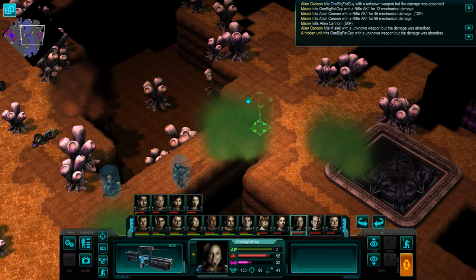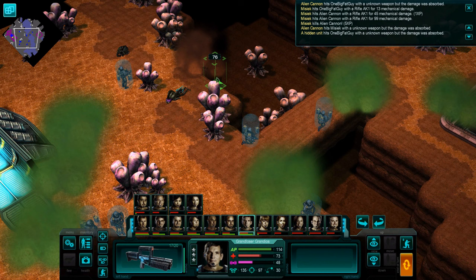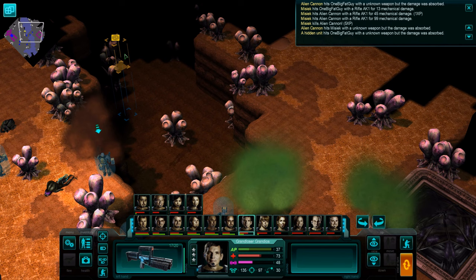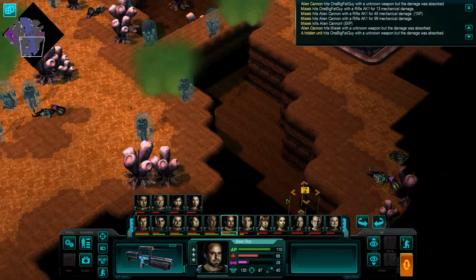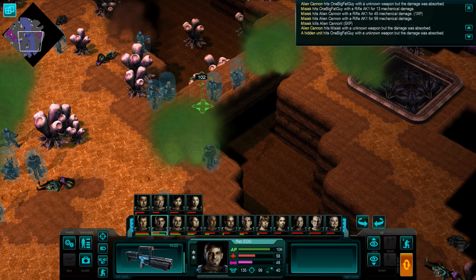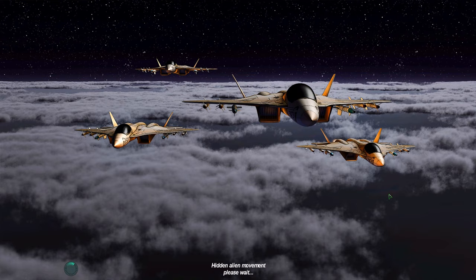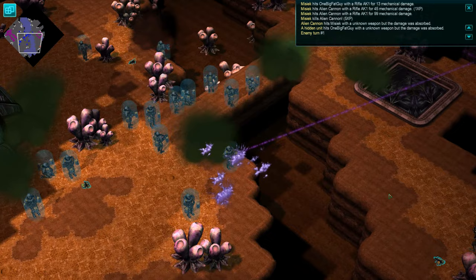Oh jeez. That sucks. Now we don't see where they are. But one big fat guy should be good. Let's see if I can... maybe we could just jump down here. Can't spot anything. That is annoying. I think we're just going to have to leave it at this, and the turn - one big fat guy is gonna have to take the damage.